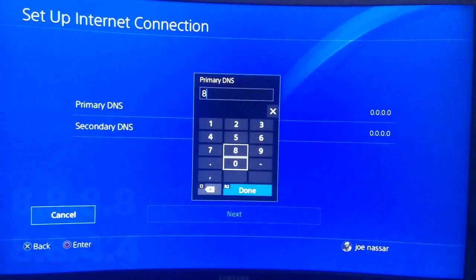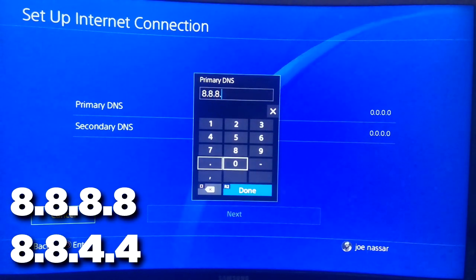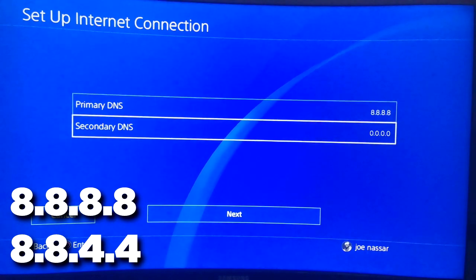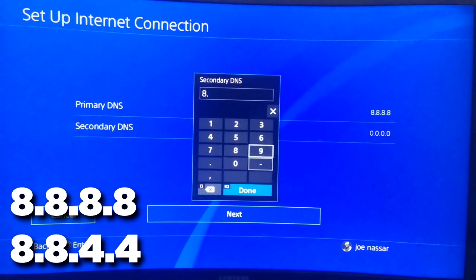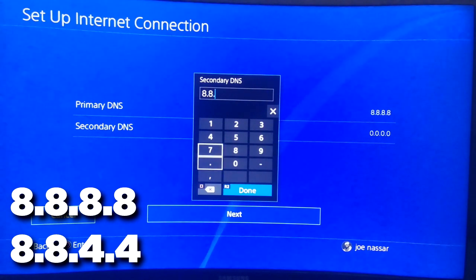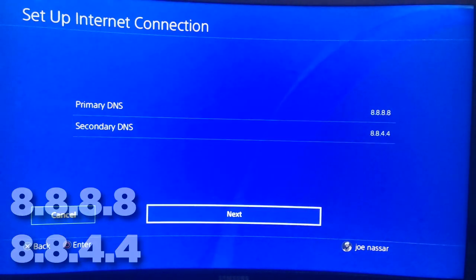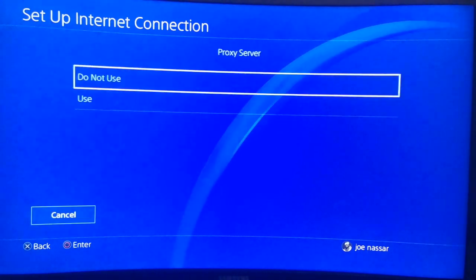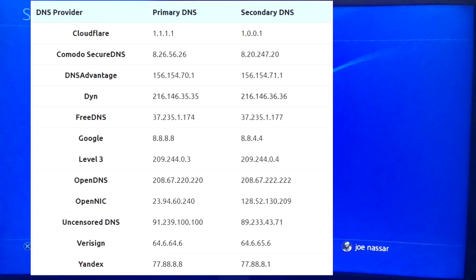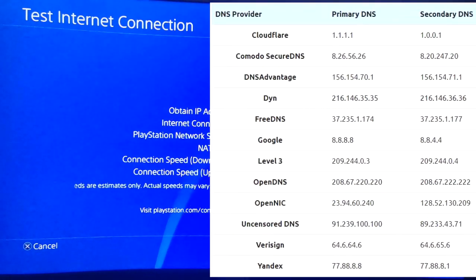From here there's a list of numbers you can try. The most simple and effective one, usually for European countries, is Google's public DNS: primary 8.8.8.8 and secondary 8.8.4.4. There are a lot of DNS codes you can try and it's better to find which one suits you best depending on your region. MTU settings will be Automatic and Proxy Servers do not use. I'll let you pause the video and choose any DNS code to try and see if it works better for you.